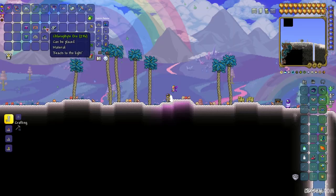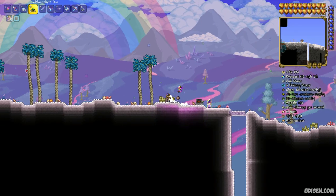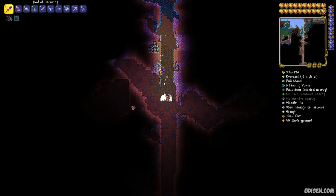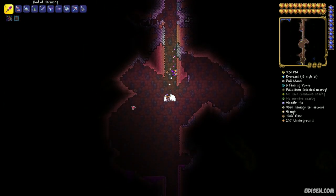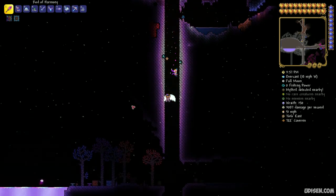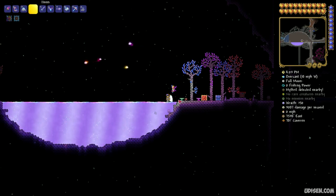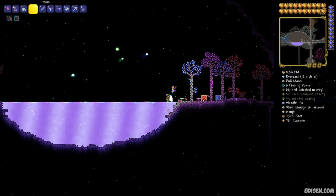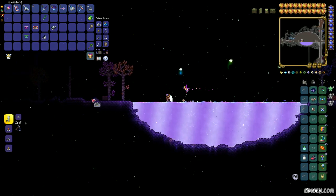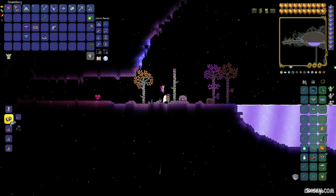If you don't have titanium ore, use chlorophyte ore — place it in your hotbar. Then find the shimmer lake in your world. I have another tutorial on my channel about how to swim in the shimmer. You must place several special accessories, which I show in that tutorial. Draw the chlorophyte into the shimmer and it converts into titanium ore. Easy. Now place the titanium forge somewhere, or mithril forge, stay near, and make 59 titanium bars.